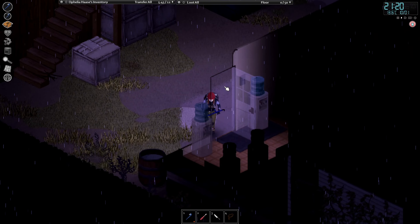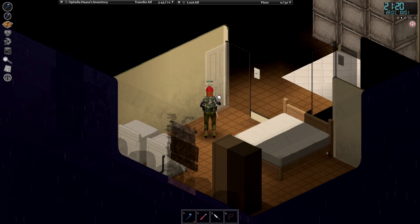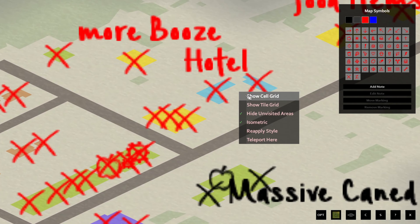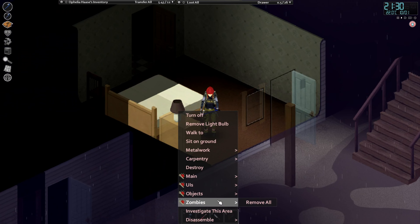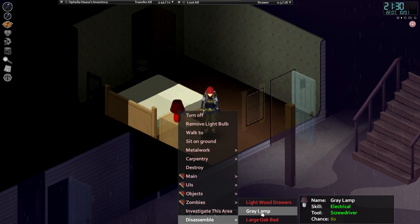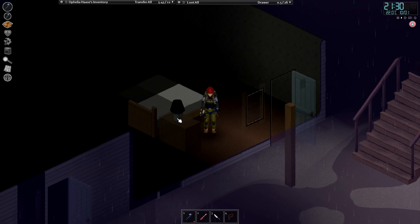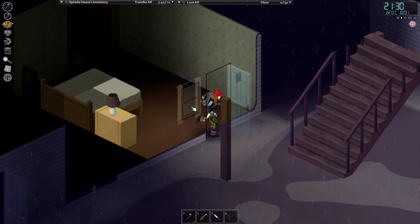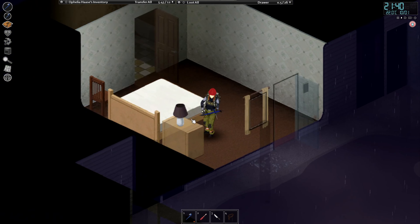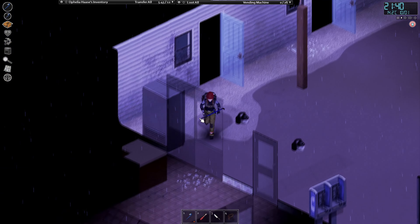At around level 2 or 3, you'll be able to disassemble lamps — for example there's a 60% chance here — and you'll be able to power them with a battery. While you're out leveling carpentry you already have a screwdriver, so you can just disassemble all of the lamps in a hotel for example.